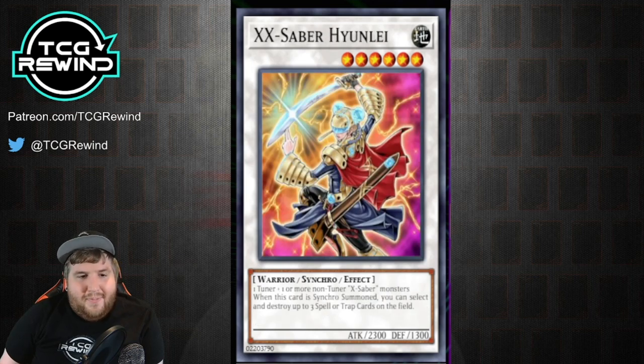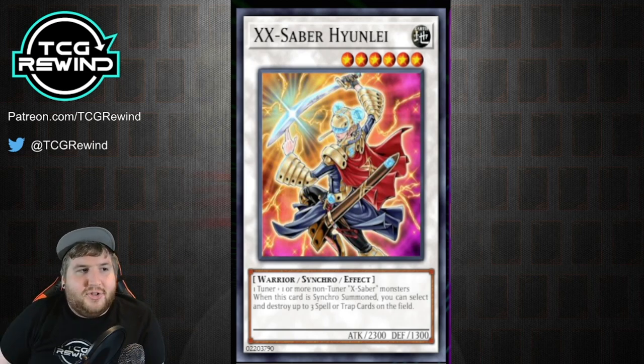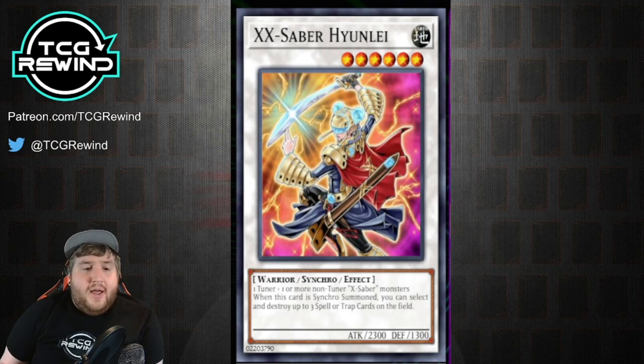The bread and butter — the main Synchro you see people wanting to play this deck for — is X-Saber Hyunlei. When this card is Synchro Summoned, you can select and destroy up to three spell or trap cards on the field, which is honestly just pretty crazy to blow out three cards. Obviously there are things like Starlight Road that play around it, but that's why you'll see other tools used to ensure this resolves.